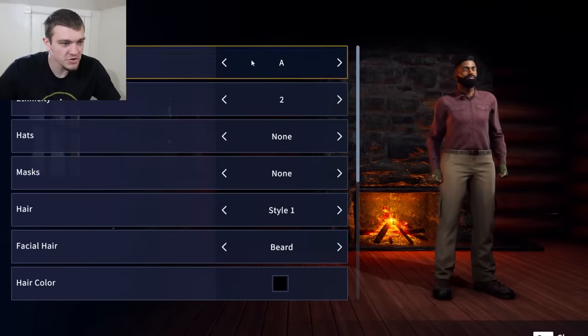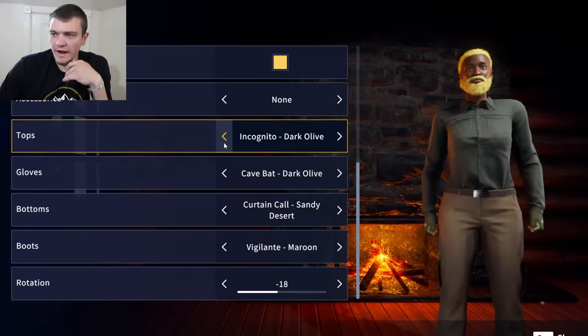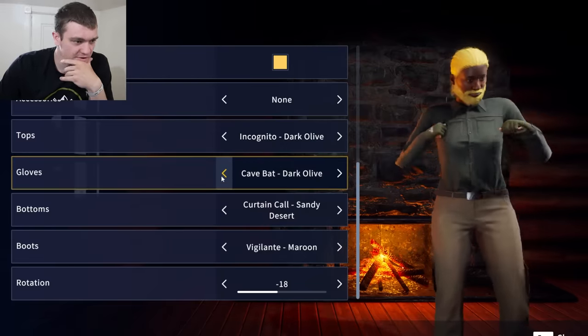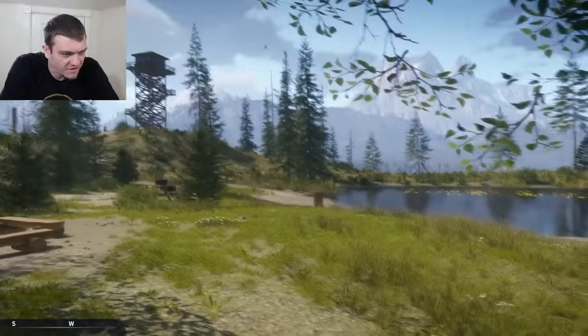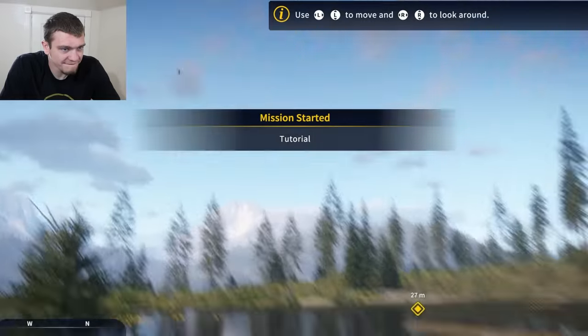Looks like we're going to Golden Ridge Reserve first. We must create our character - okay, creating our character seems to be harder than I thought. We have two different colors, let's do green. I like green. We're in - first person! Sophia Taylor from Taylor's Tackles here.